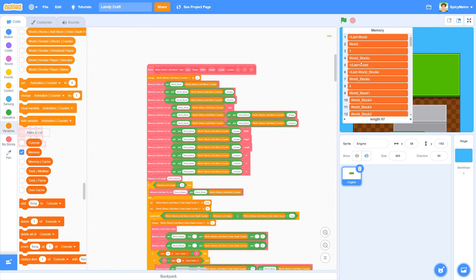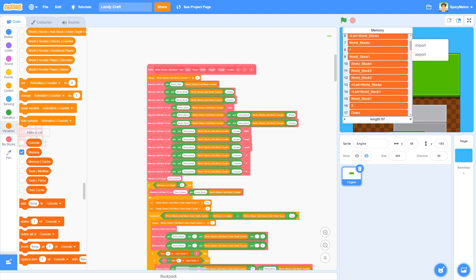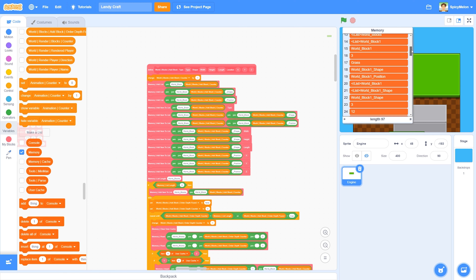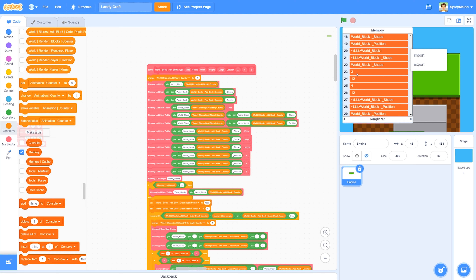Each block has a type - this one has grass, this one has stone, this one has oak log. If I actually run it and show you manually, you can see there are four blocks right now in world blocks. Down below there's world block one - this has three items: the type which is grass, the world block one shape which is the size of the object, and then the position.